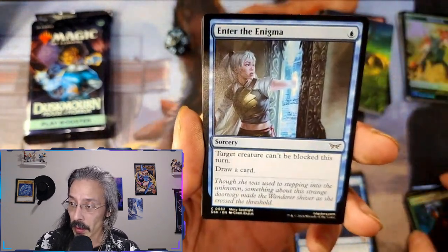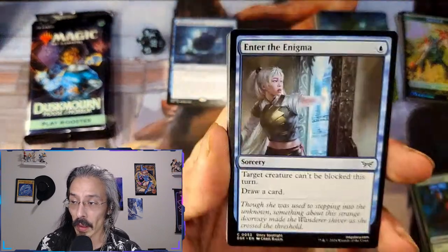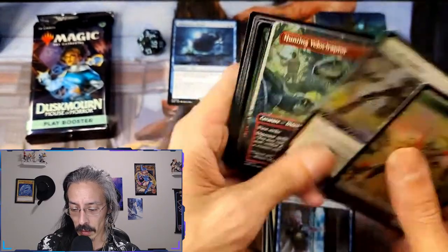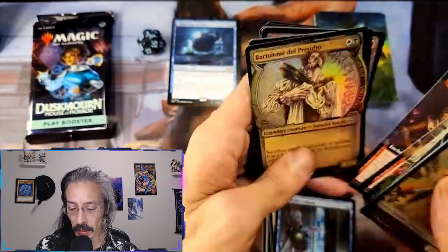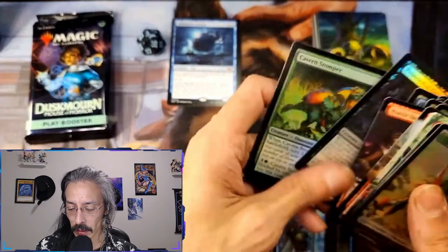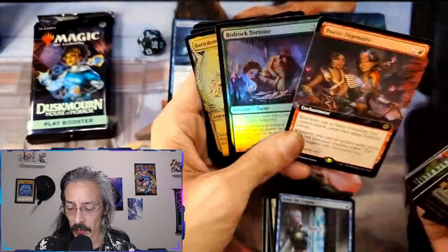We got Enter the Enigma — we're gonna put you guys over here. And wait, also did we get... Good Souls Flanker, Hunting Velociraptor, Restless — so no mythics out of this one interestingly enough. Yeah, just a bunch of uncommons and rares.